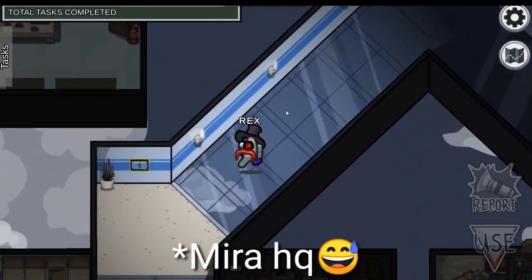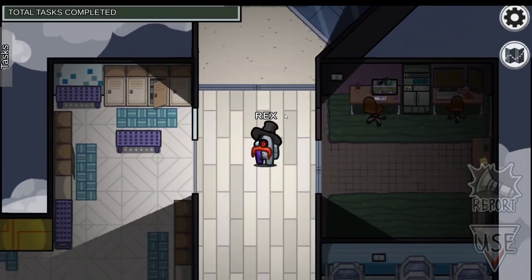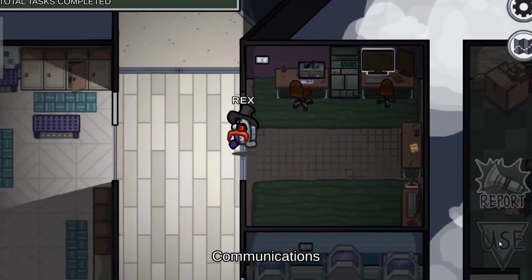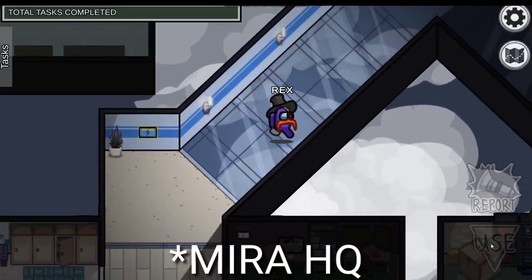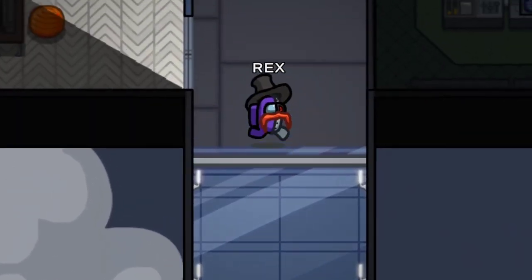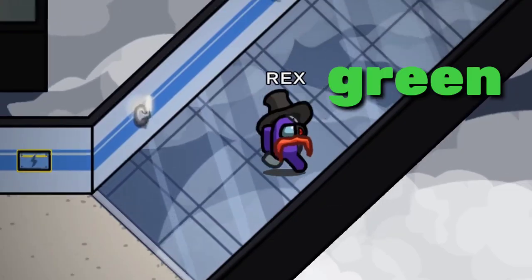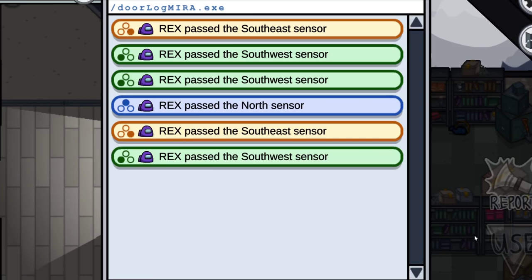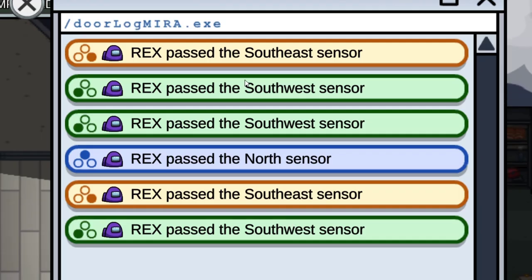There are no cameras in Miro HQ. Instead, there's a door log, which is notoriously difficult to use. There are 3 sensors in Miro HQ: blue which means north, green which means south-west, and red which means south-east. If you figure this out well, then you can easily find the imposter. Some people may find it easy, some may not — it depends.